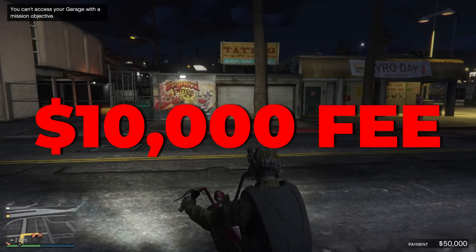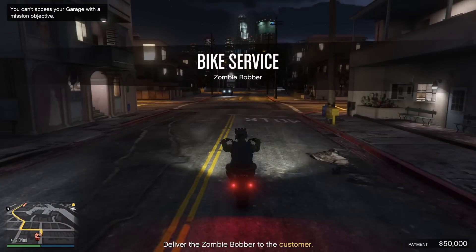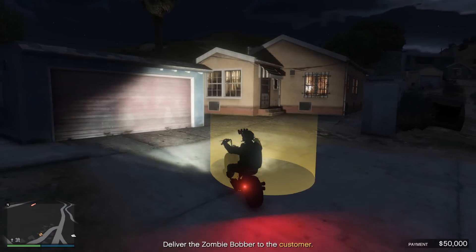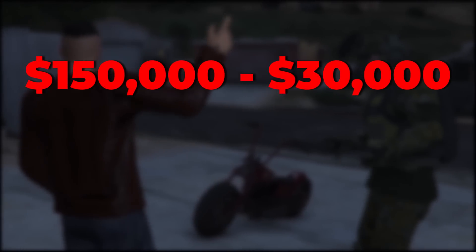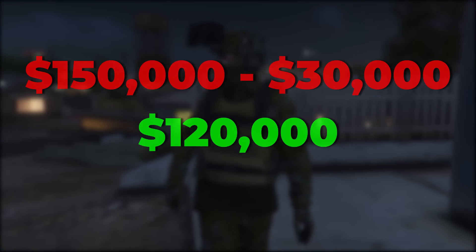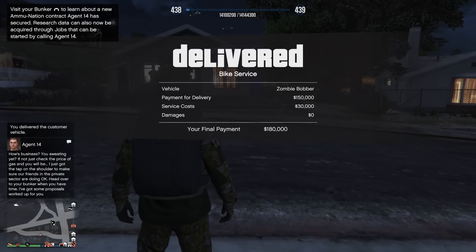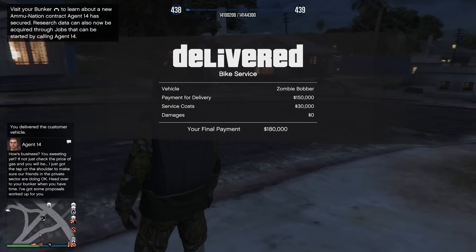It will cost $10,000 for these modifications, and not too sure if these prices will increase the more vehicles you do or the higher value the vehicle is, because $10k is fairly cheap. Once you have delivered the vehicle to the drop, you will receive a payment of $150,000, with the service costs being $30,000, giving you a profit of $120,000 for a quick bike drop. This may change over time for every different bike, but with the zombie borrower I received $120k profit. Either way, this is a great little side business to the clubhouse.